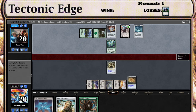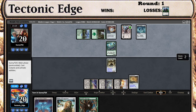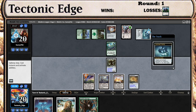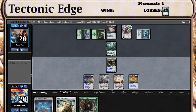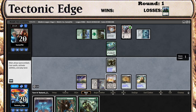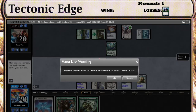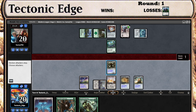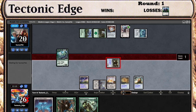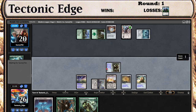And we now need to really topdeck a land. Yep. We're not in a good spot here. And then he starts eating lands next turn — that is great.